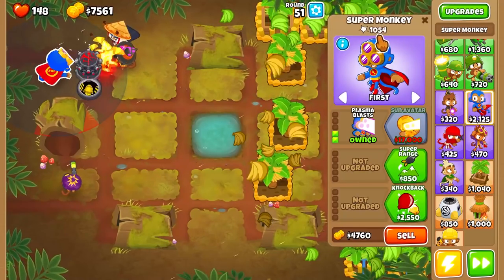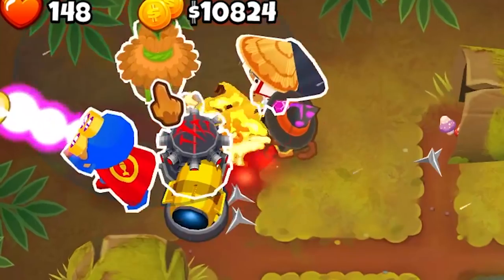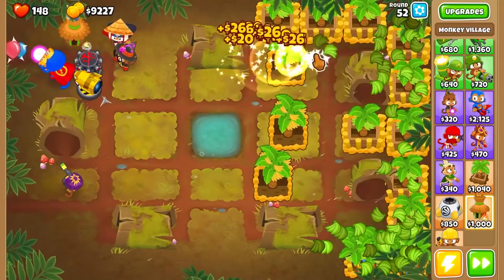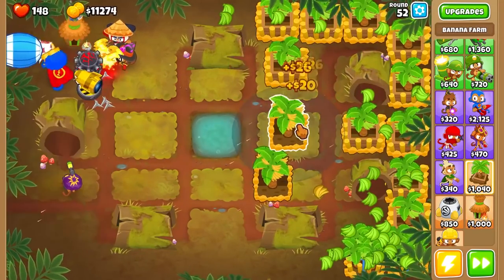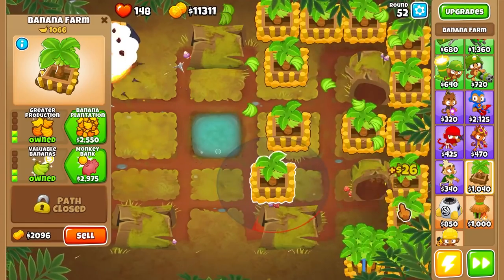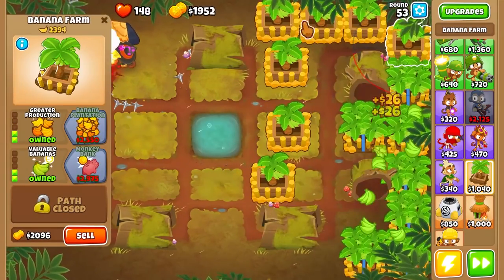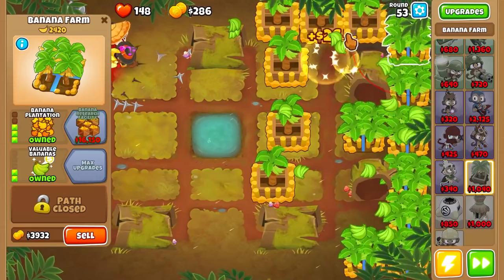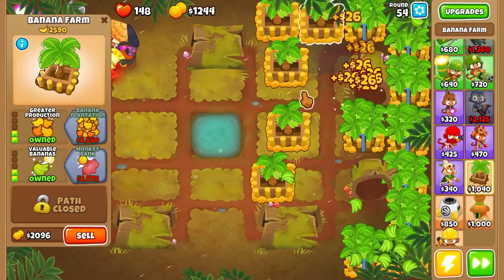Just look at his pops go up. We're already at a thousand and we barely had him down. One thing we are gonna have to invest in is one of these guys. Get that down — they can now all see camos. Only certain monkeys can see camos, which is obviously not great since we don't want any balloons getting through. And we're going ahead and going to keep upgrading all of our Banana Farms, because getting them up to that next tier is really the difference between making a little bit of money and a lot of money.